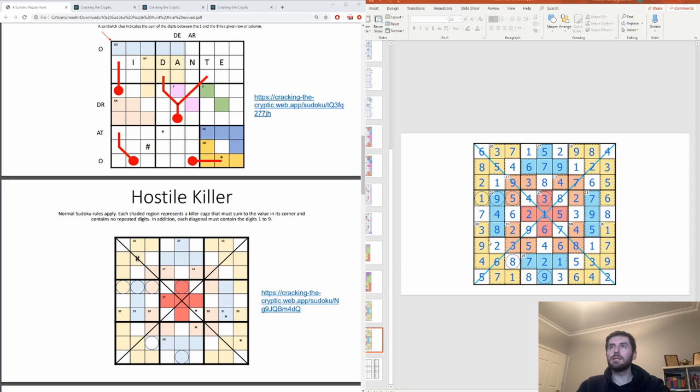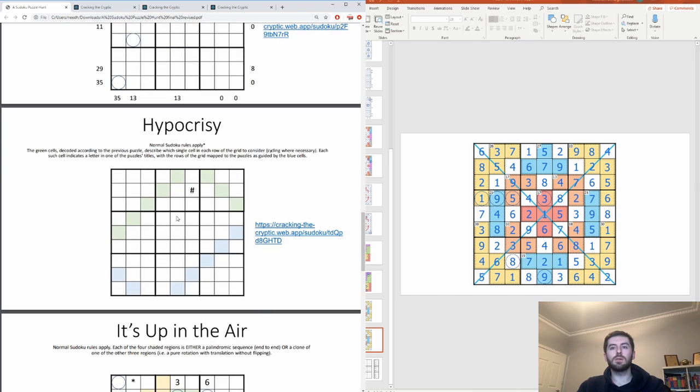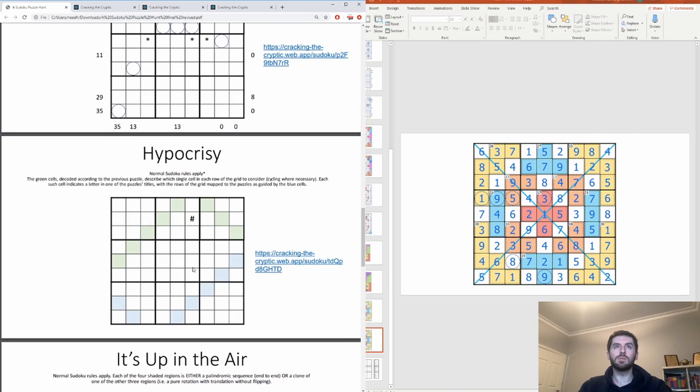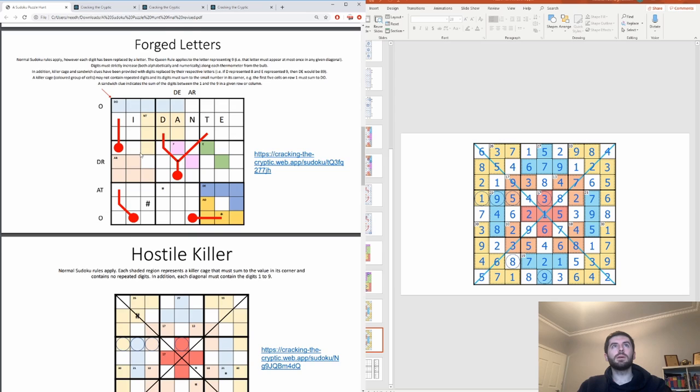Last time on the channel we solved Hostile Killer and we still have the Saved Solution Grid here. I've added the circles we're going to need to pass onto our next puzzle, and we only have two left to choose from. It's going to be quite clear that our next puzzle is Forged Letters - we only have six circled clues, and that's not going to be enough to solve Hypocrisy. For a classic Sudoku you need at least seventeen clues in the grid to reach a unique solution.